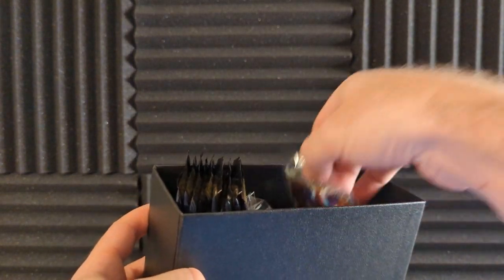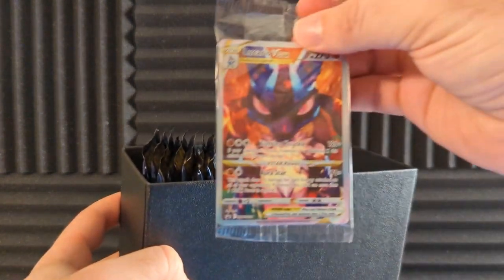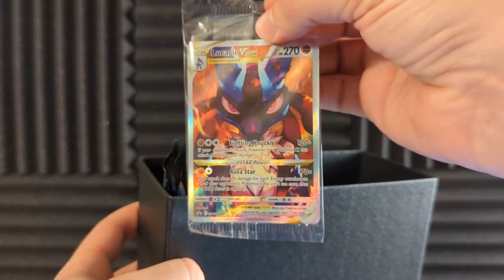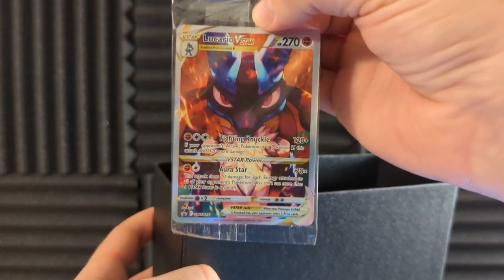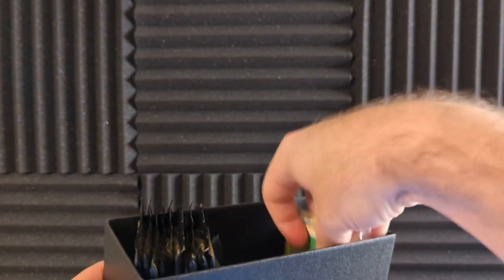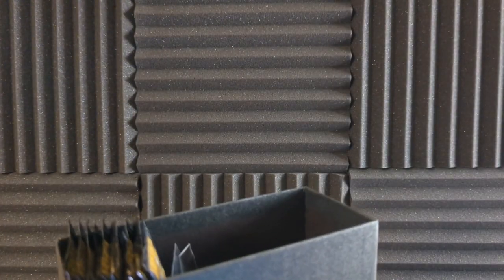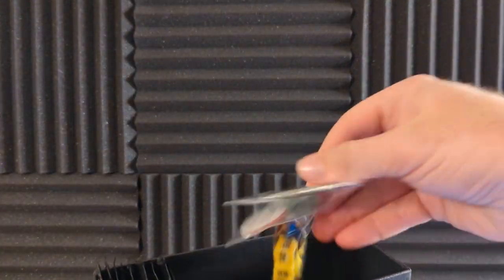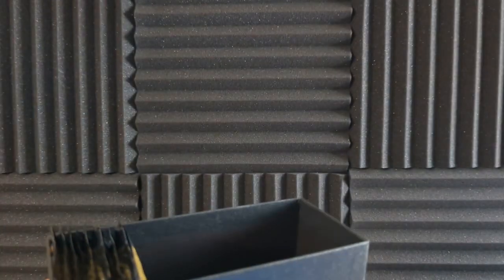We have our sleeves, there it is — oh, a code card. I get to keep that. There is our promo: a stunning Lucario V-Star. It looks pretty well centered too from what I'm seeing. We have our energies, our dividers, V-Star marker. Wow, that dice looks very nice.